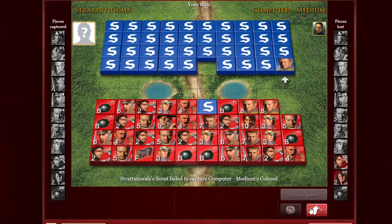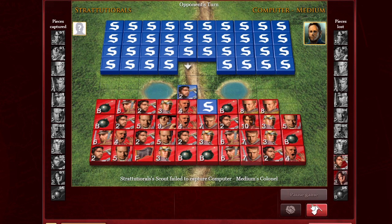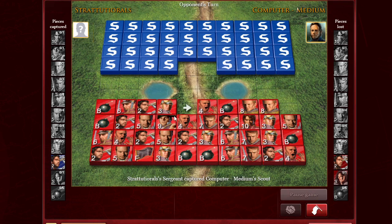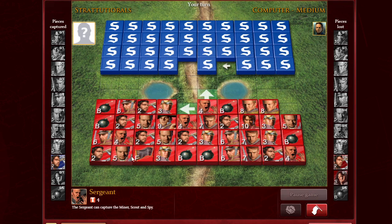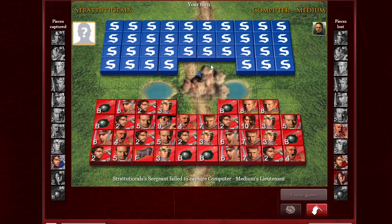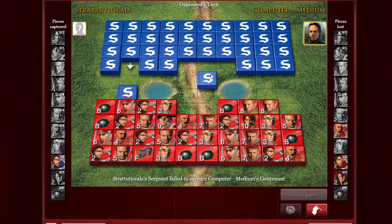Next we're going to talk about the sergeant. The sergeant can capture any pieces below its number rank — it can capture the spy, the scout, and the miner; it can capture the two, the three, and the flag. The sergeant is more of an invaluable piece and loses to almost every piece except for the twos, the threes, and the spy.